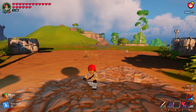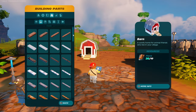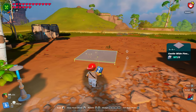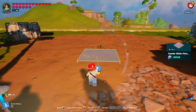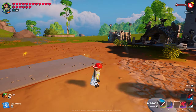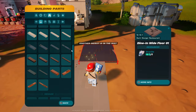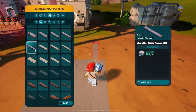Alright, let's start with the floor. Go to building parts, floors. We are using castle wide floor number two still — you can use whatever you want, whatever looks best for your build. We're going to put two of those right next to each other, the same as the courtyard over there, it's the same size. Then castle floor number five, right up against that, to get that corner.